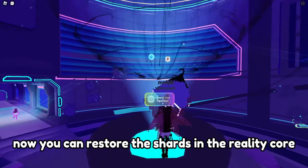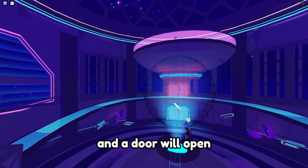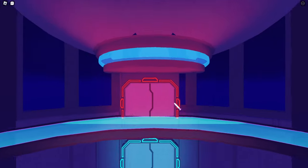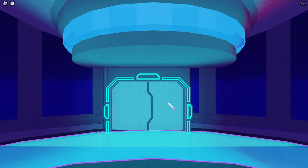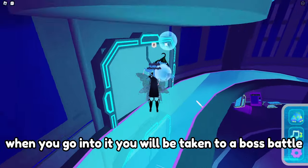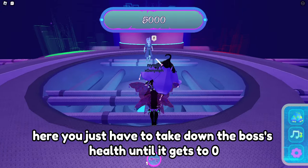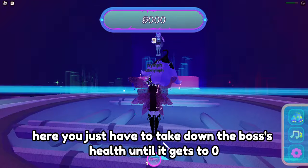Now you can restore the shards in the reality core and a door will open. When you go into it you will be taken to a boss battle. Here you just have to take down the boss's health until it gets to zero.